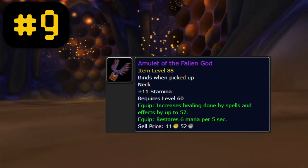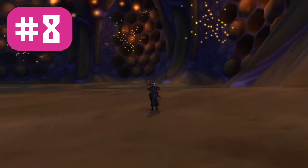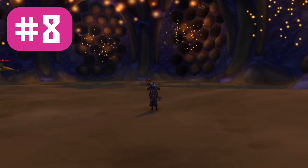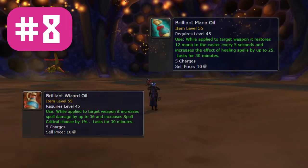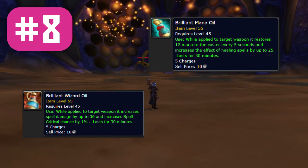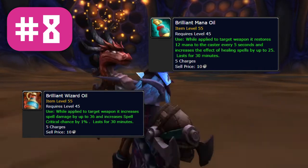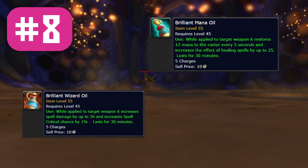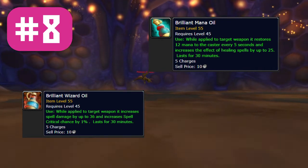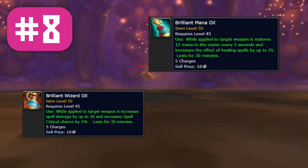Number 8 on our list is our first non-gear item. This was actually an enchanting item — the oils that come in phase 5 for casters and healers. These things are going to be so good for casters and healers. Up till now healers haven't really had many consumes besides mana pots to use, and they're going to be popping these every fight. Expect stuff like large brilliant shards to go way up in price when phase 5 drops.